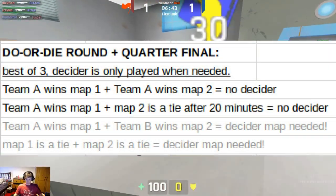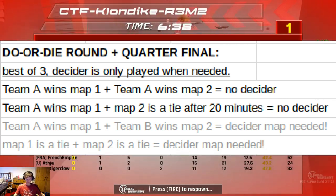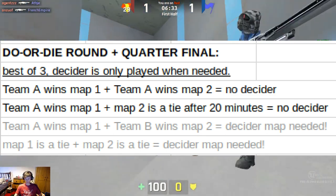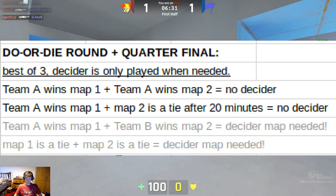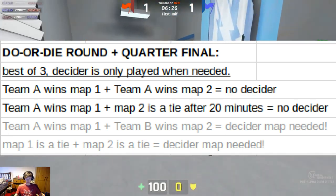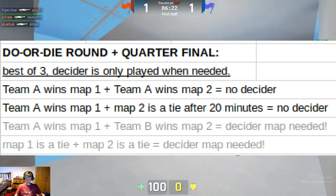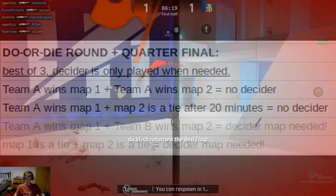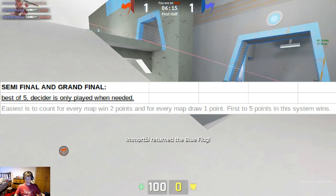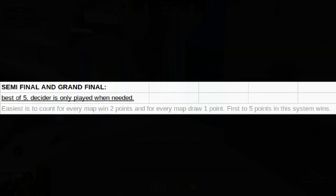In the do-or-die round: if team A wins map one and team A wins map two, there's no decider. If team A wins map one and map two is a tie, there's also no decider. The decider map is only played if it's a win for team A and a win for team B, or a tie on both maps. In the grand final, for every map win it's two points, for every map draw it's one point, and the first to five points wins.